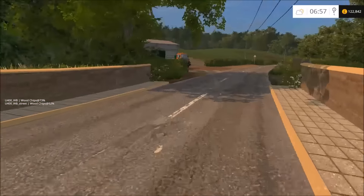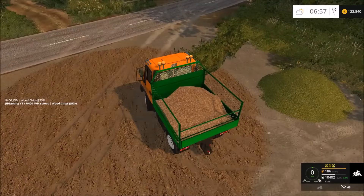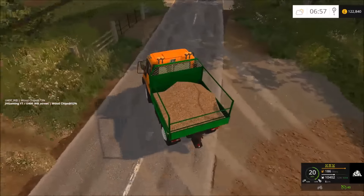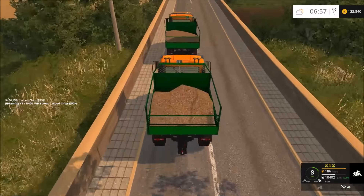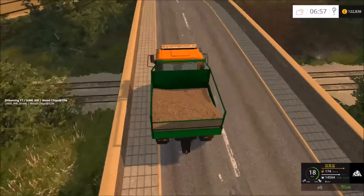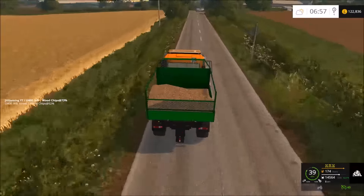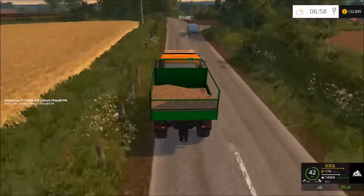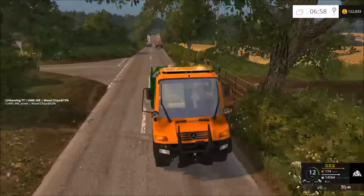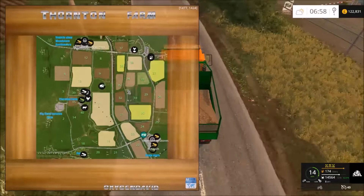It would be really good if I could have a woodchip sell point just over the road — hint to self, add that in with Giants Editor. Also the reset point for vehicles — I'm going to move that because I've got to drive them halfway across the map. Might as well just drive them from the shop. The reset point will be in that field over there somewhere — it's rather annoying that you go there wanting to get in your new vehicle and it turns out it's miles away, near the centre of the map.